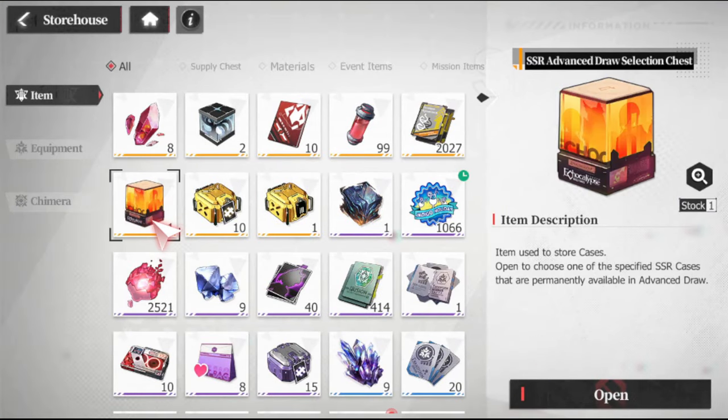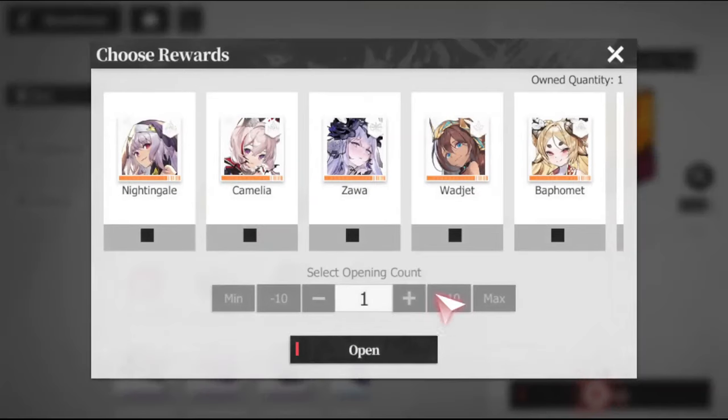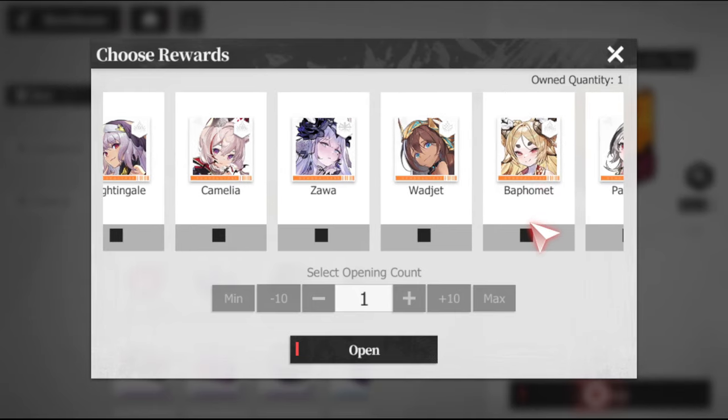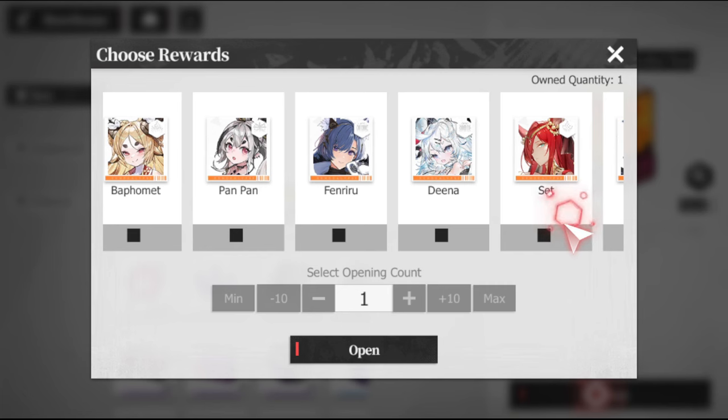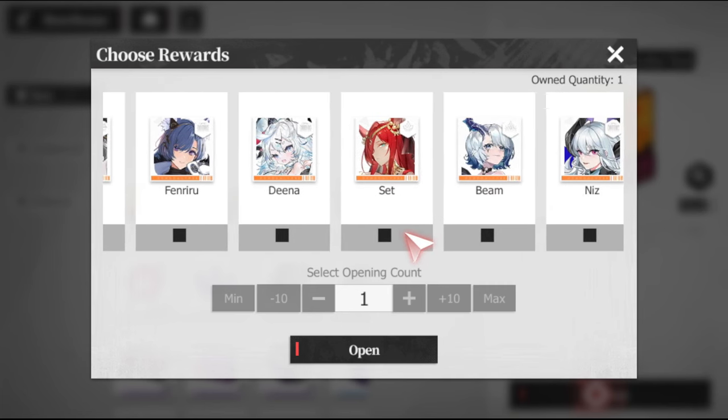After logging in for seven days, you're going to be greeted with an SSR Advanced Draw Selection Chest. This will allow you to select one SSR out of 17 different options. Do keep in mind this is not every single SSR in the game, but it's a good start.